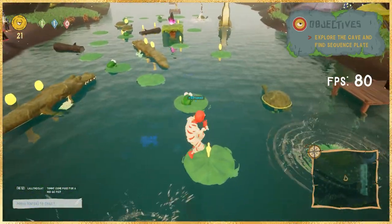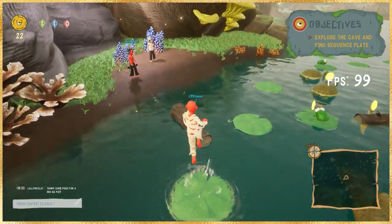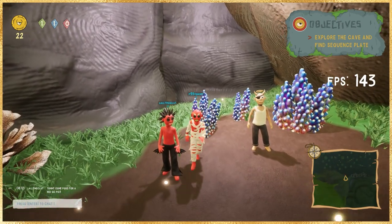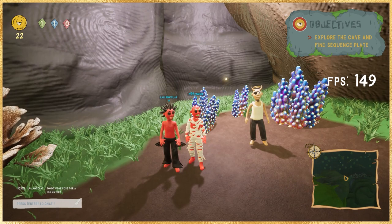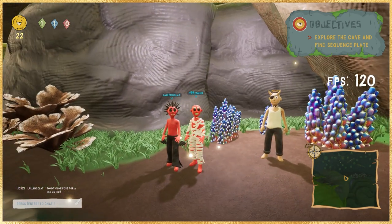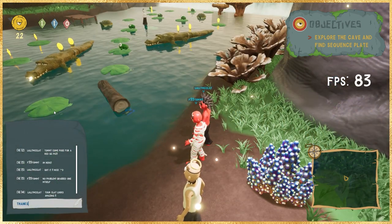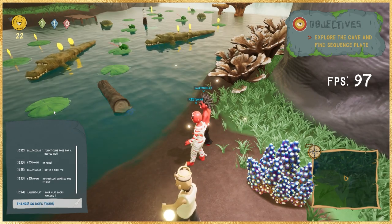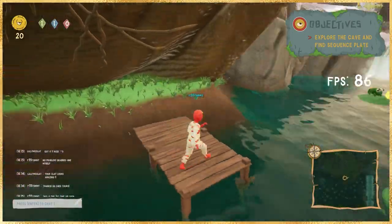As I was making my way to the objective, I noticed in the chat that Lally McClay from the Clay Nation team said 'Hey Tommy, come back over here so we can take a picture.' So I made my way back over to her — she was in the server — and we posed for a little pic that we posted over in the Discord. Really cool getting a chance to see part of the team and different community members. You can also notice the chat log in the bottom left, so you can type and chat with others in the server.